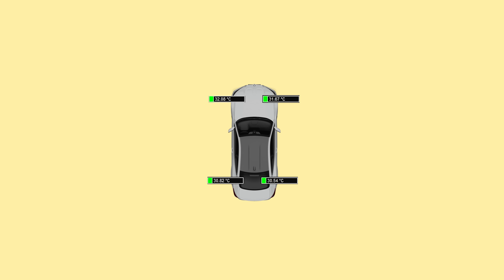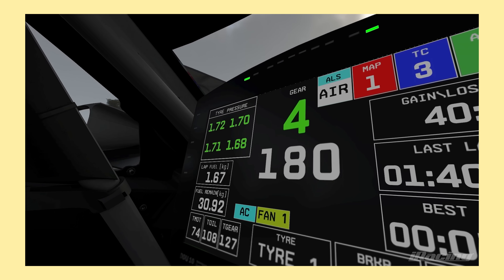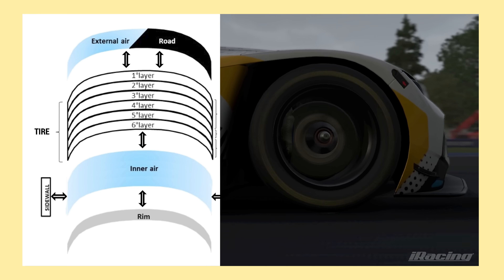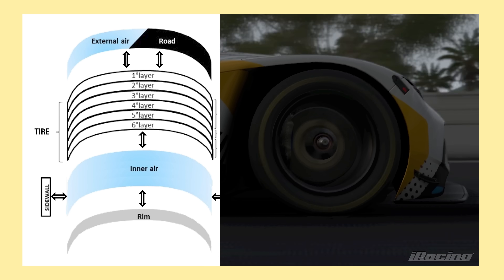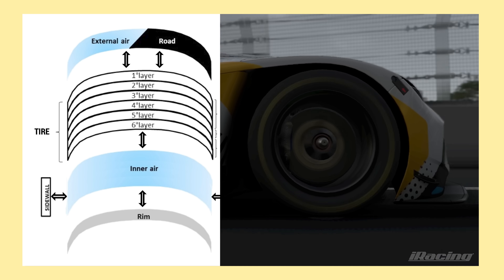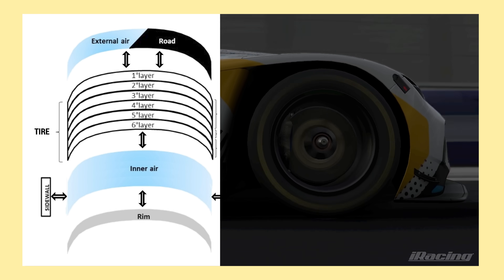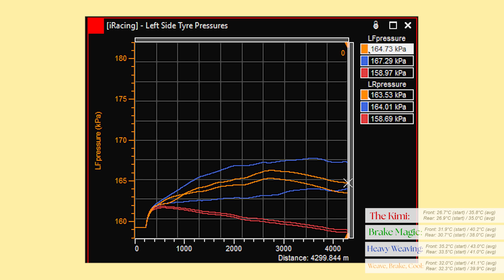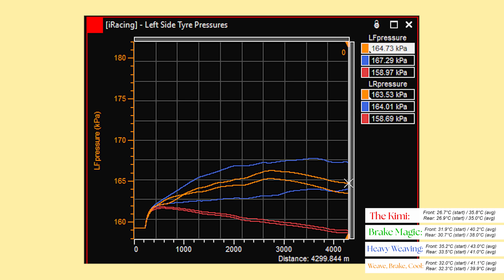If you only look at tyre surface temperature, you're only seeing part of the picture — same as if you're only looking at tyre pressure on your dashboard. Tyre pressure tells us what's happening inside the tyre, because as the air heats up it expands. When we bring pressures into the story and start looking at some graphs, things get really interesting. Here's a graph of tyre data from the pace lap showing tyre pressures for all of the warm-up methods.